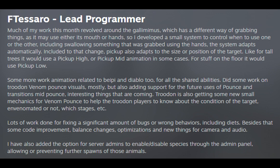Lead Programmer: Much of my work this month revolved around the Golemimus, which has a different way of grabbing things, as it may use either its mouth or hands. I developed a small system to control when to use one or the other, including swallowing something that was grabbed using the hands — the system adapts automatically.